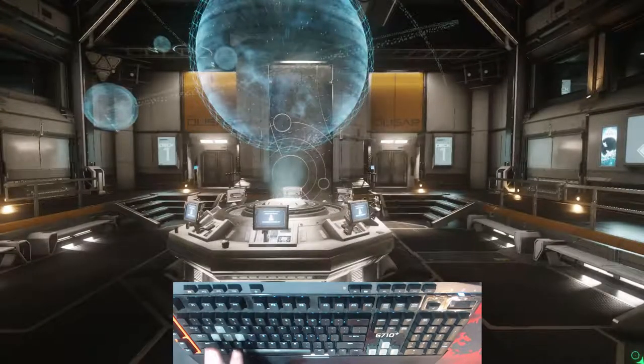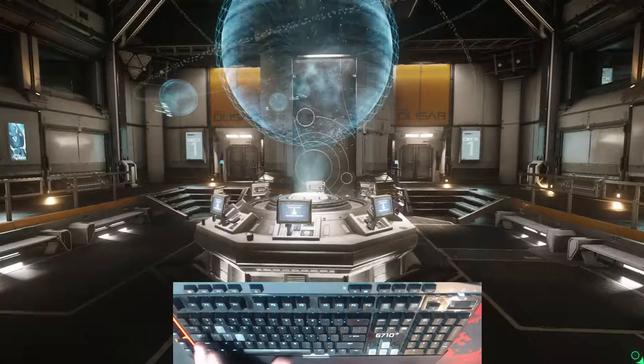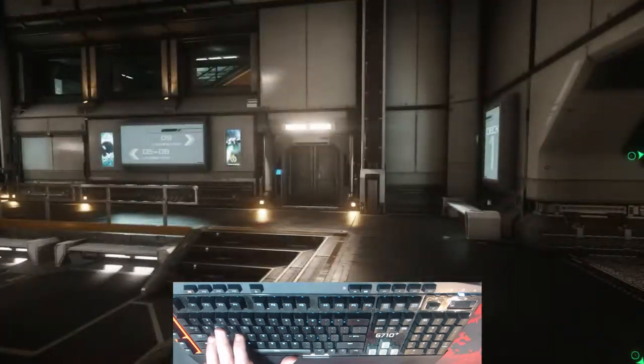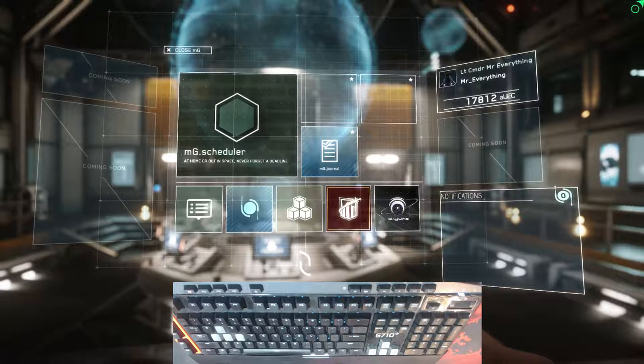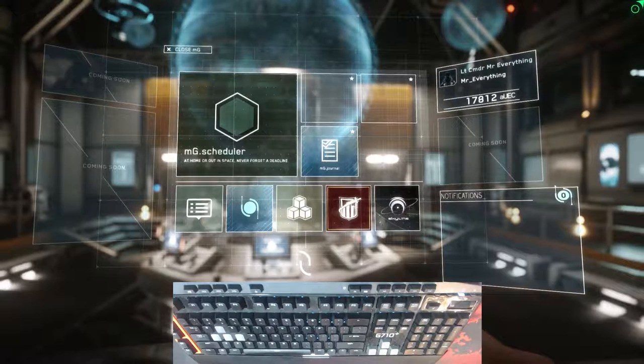Welcome to Boot Camp for new players. In this episode we're going to be talking about the MobiGlas and your missions and how to go about conducting missions. When you wake up in your hab module and walk down to the main globe room, you can press F4 to go into third person and F4 to go back out. When you come back into the globe you don't really have anything to do, so you press F1. F1 will bring up your MobiGlas and this is where you conduct most of your business in the universe.